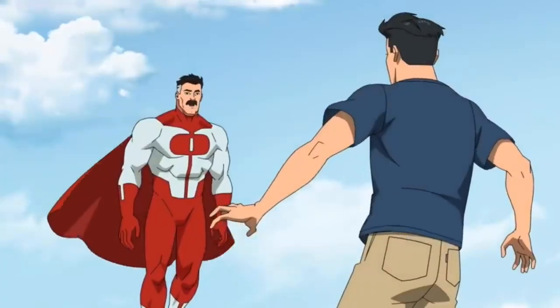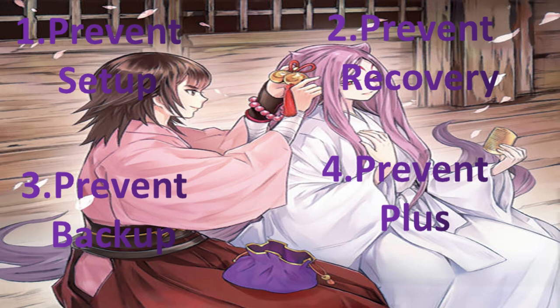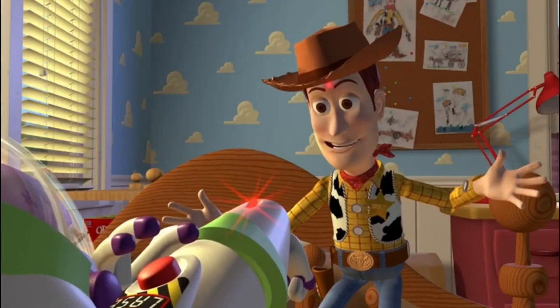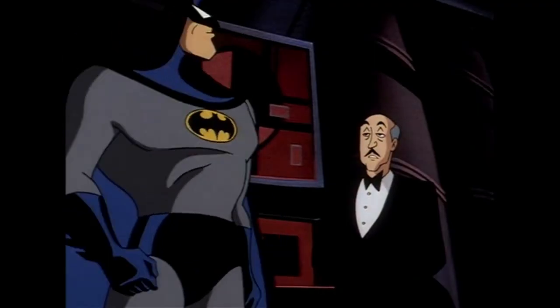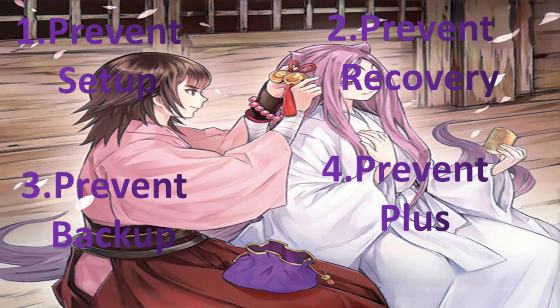Restriction is stronger than prevention. And finally, the fourth thing in the negation principle is prevent plussing — prevent your opponent from gaining advantage for simply no reason. This is the principle of the negation principle, following these four key steps. If I can negate my opponent following these steps, I automatically win the game. Keep it short, keep it simple. It only takes four turns to win the entire game.